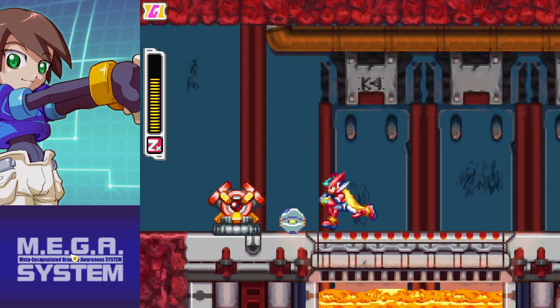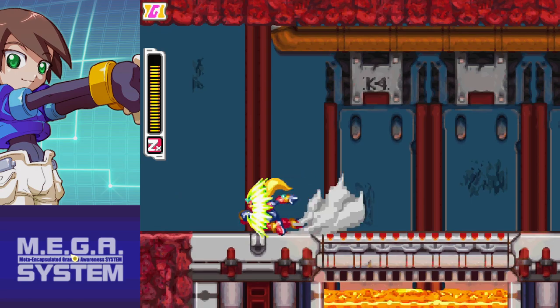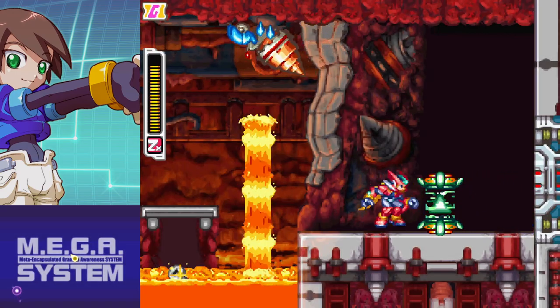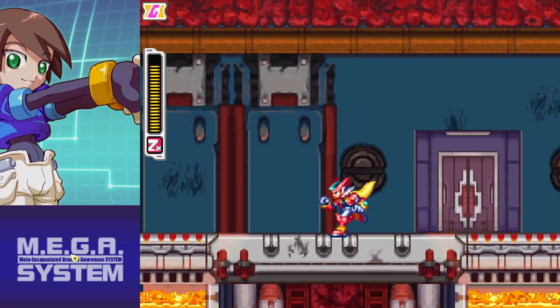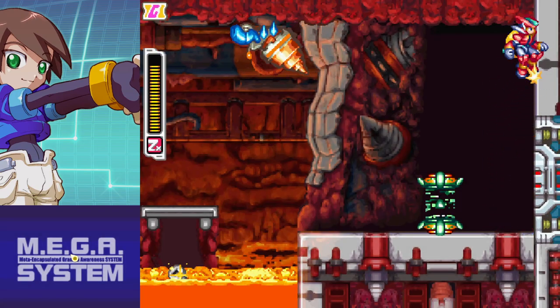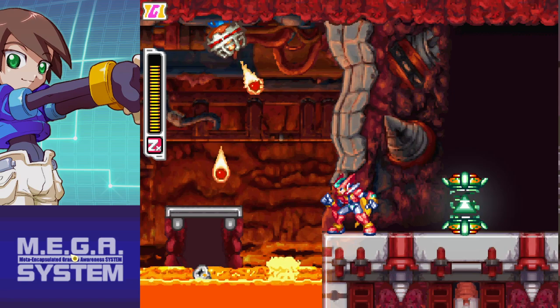I'm coming for you, look at this. That's what I was after. Apparently the lava only happens if you use a certain door.